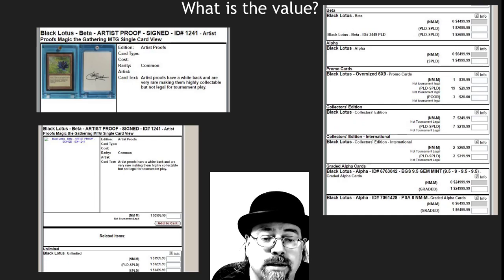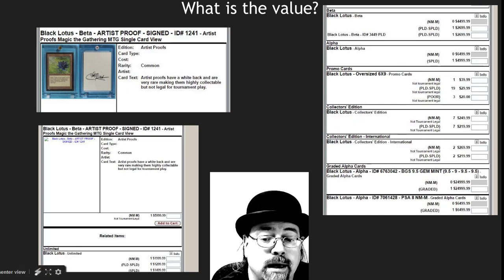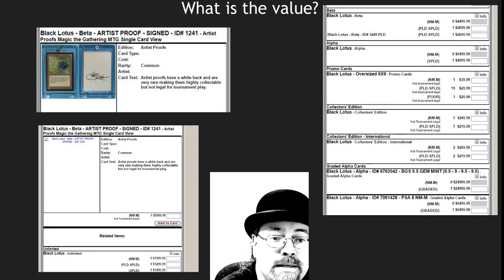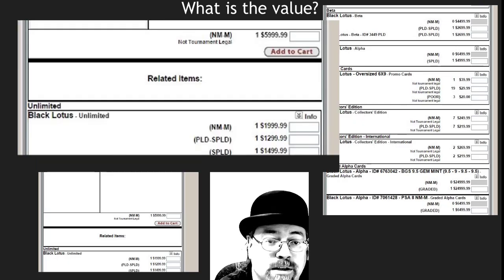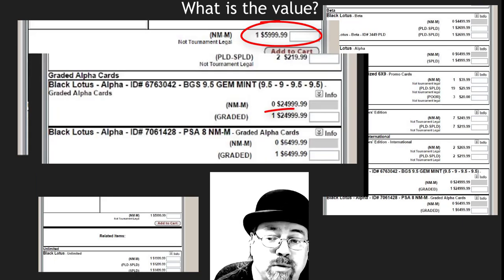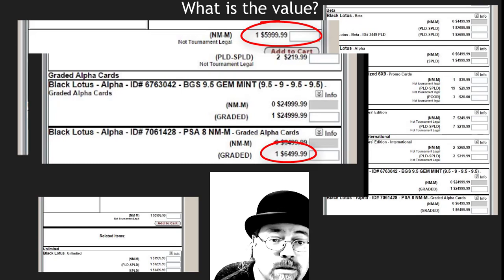One of the last ones I've seen actually sell as a Beta Lotus proof is currently listed on the Alpha Beta Unlimited website, a vendor I'm very familiar with. In fact, I used to sell Pokemon to them at the Lloyd Center, which is a co-store I used to run under the name Gamekeeper. This Beta proof was listed on their website until 2013, and the asking price in 2013 was about $6,000. At that exact same time, a Near Mint Unlimited Lotus was about $2,000, a graded Alpha Lotus was about $25,000, and a played Alpha Lotus was about $6,000. So the asking price at the time was a little bit less than an Alpha Lotus.